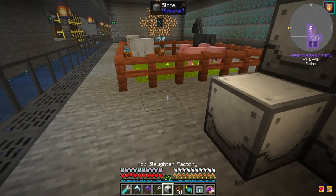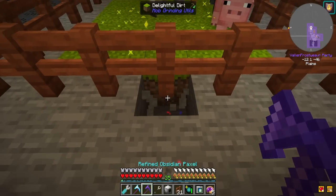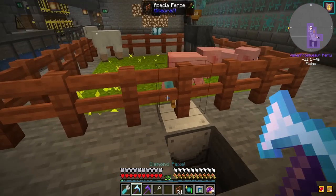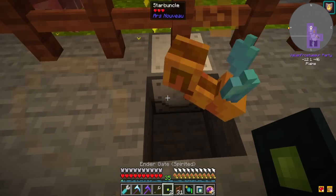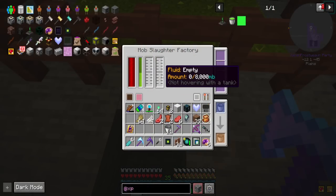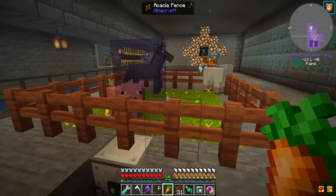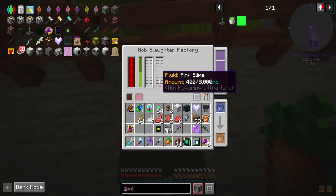So now, the Mob Slaughter Factory. Let's put this in place here. With how it aimed upwards, I wonder if I could put it... Yeah, that works. I think it clears in an area up above. Let me just get some power on this. It's got power and I don't know if it's doing anything. Let's show the working area — that's the working area. Come here, pig. Let me get something to lure the animals over. Carrot. And the pig just got devoured and turned into pink slime. Perfect.